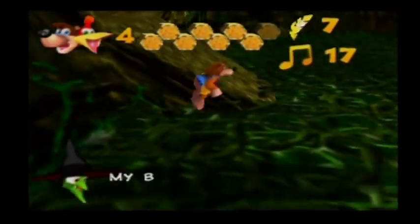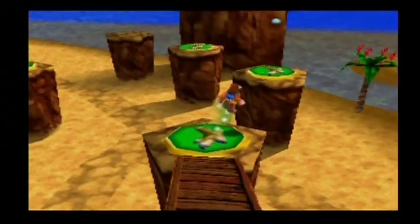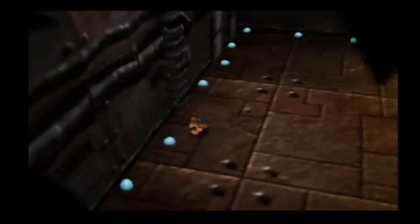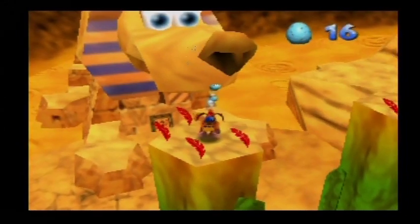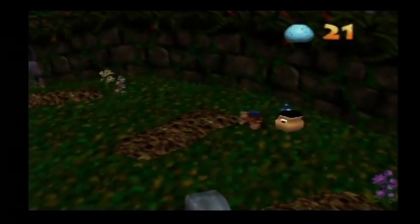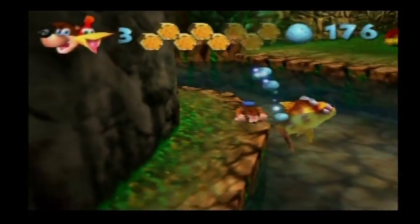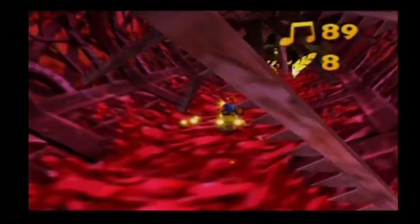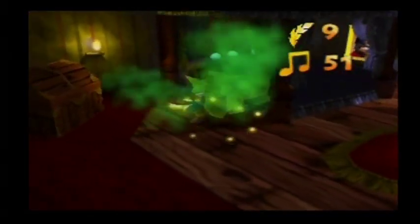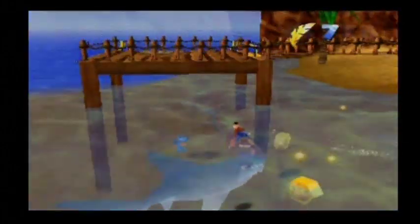You'll learn to use the wading boots, which get you through dangerous territory that would cause damage without them. The running shoes allow Kazooie to run faster than normal for a limited time. The shock jump pad allows you to jump higher. Collectible items include the blue eggs, which let you open up new areas, solve puzzles, or attack enemies. Gold feathers are used for invincibility and are the best way to kill annoying enemies like Snacker. Red feathers allow you to fly with the help of a flying pad.